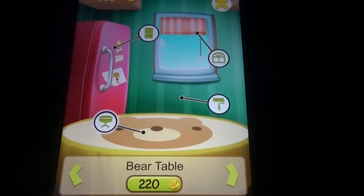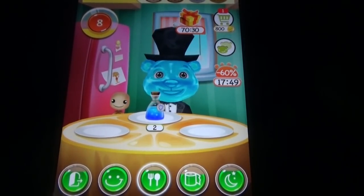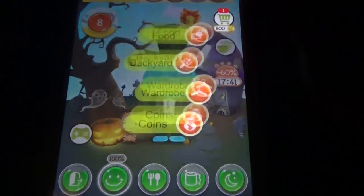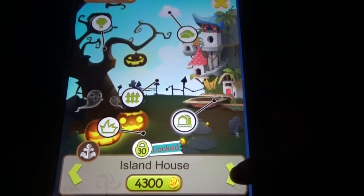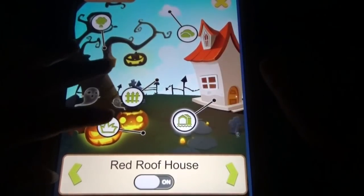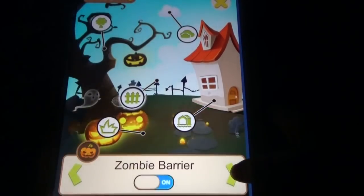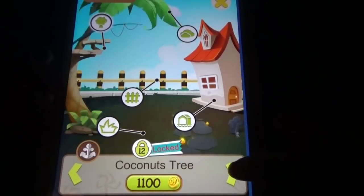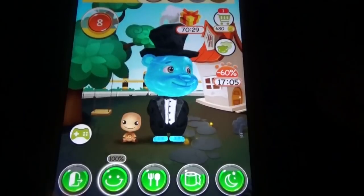One more thing: once you install the game, play for a while, delete the game, and then install the game again with the same account, you can find your progress won't be lost. So let's change the settings here — the backyard, gas station and so many different things. If you have coins you can unlock everything here. The tree you can change to a racing car — all those things, you can change everything.